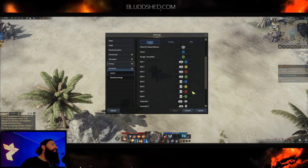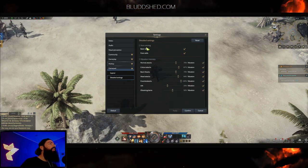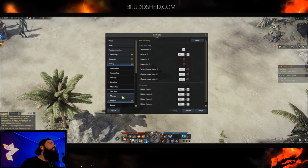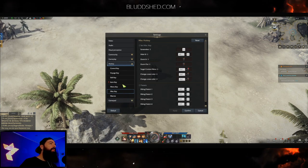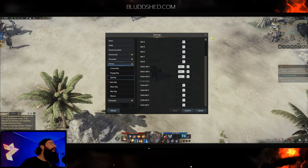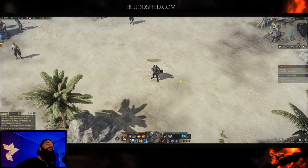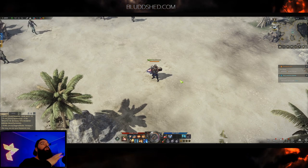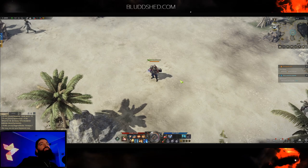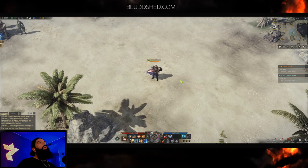If you're playing on a controller, you can customize literally everything including the vibration for specific actions, so take your time through those settings. On PC, there are hotkeys for almost everything, though Lost Ark has some limitations on what you can rebind natively. A workaround is to use a third-party program like Razer Synapse to remap your keys, and it'll carry over into the game.